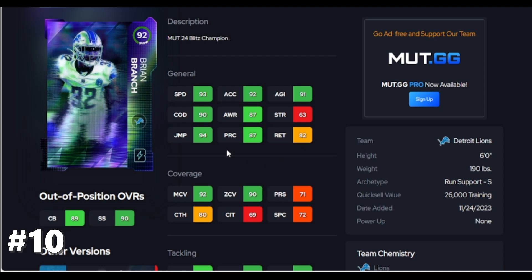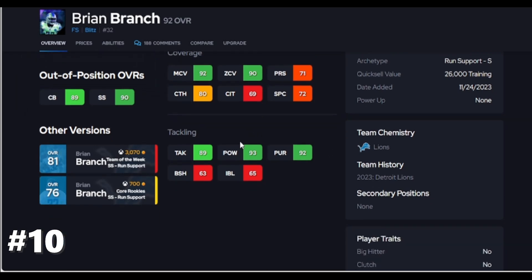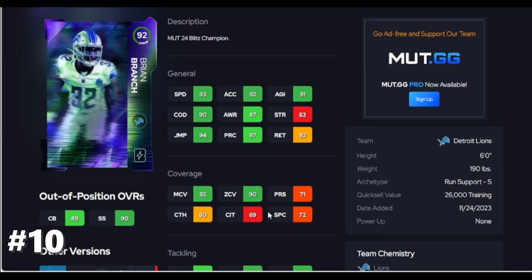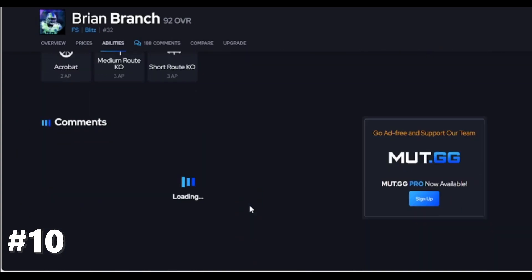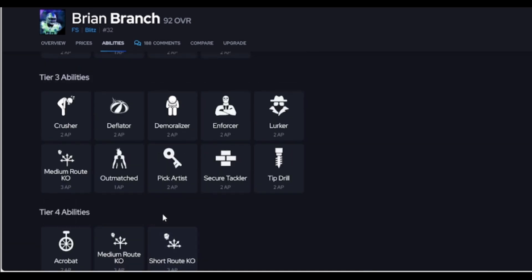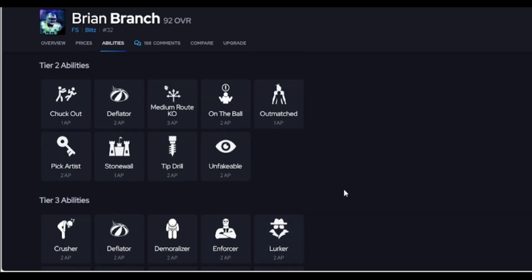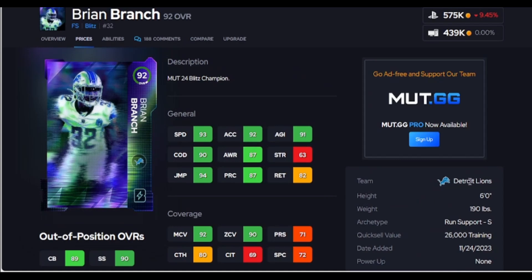Up next is Brian Branch. He doesn't get 90 player but he does get 90 man and 90 zone, so he's doing pretty well in the scheme of things. He does have good hit power but he does not throw hit sticks by himself. He's also not good against the run — I would not put him in the box, he does not shed wide receivers very well. He does get man KO's, so if you want to run zone KO's this will not be your guy. He does get Pick Artist for two. He is only six foot though.